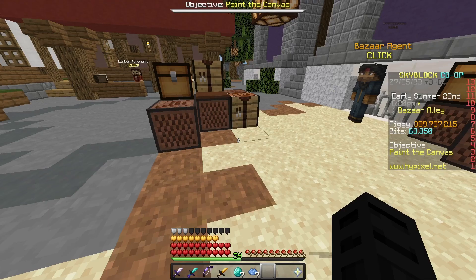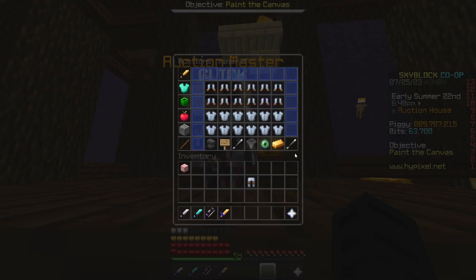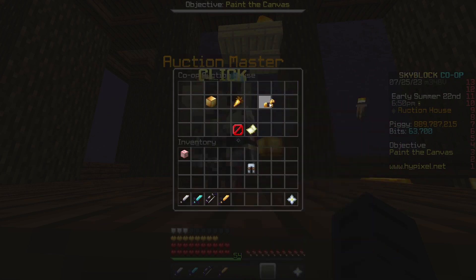Once you have both your items, you're going to take it to a crafting table, grab the leggings, and then surround it with the refined mineral. You'll get the mineral leggings. Then you're going to take it to the auction house, search up mineral leggings, and you can see that lowest bin is 240,000 coins. So you list at that lowest bin.